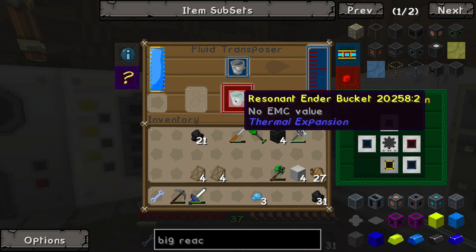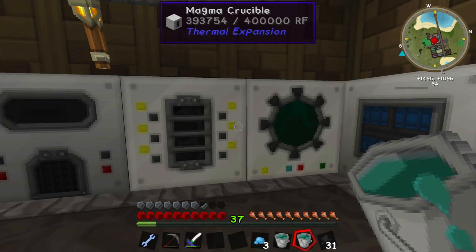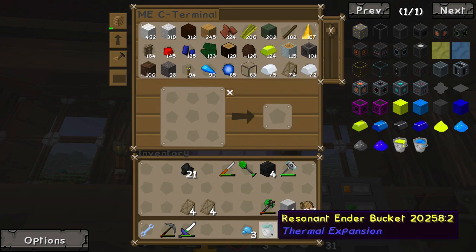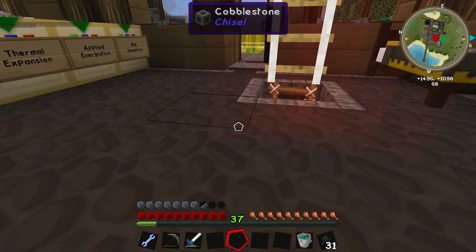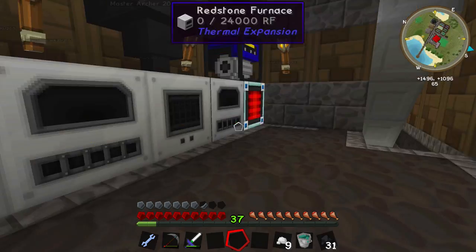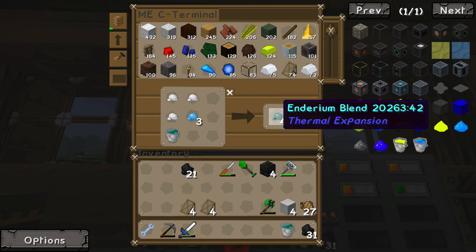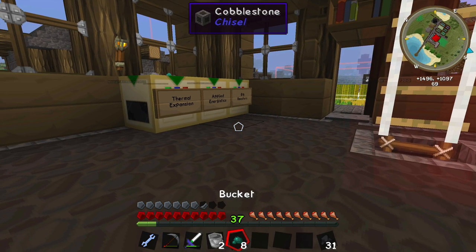Resident ender — I keep saying enderium. Buckets. I'm right on the money with all my calculations today. We're gonna pulverize shiny metal, then do some tin dust — 3 tin, 6 and 9, that's all we need. Put this bucket in here — that's actually perfect, that's what we need to make the tesseract.